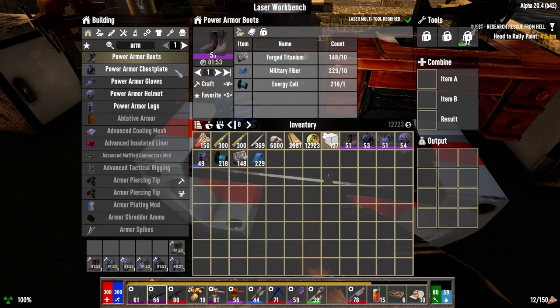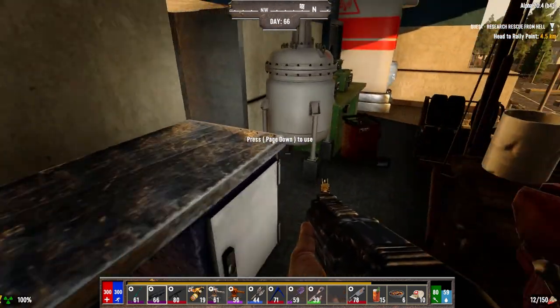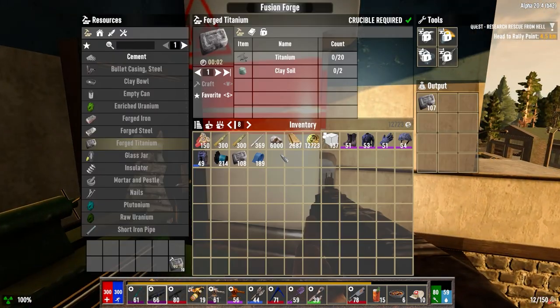Let's make another round of these guys — two, three, four, five. That should give me three of each, but they take a couple of minutes to pop. So while those are crafting, I got the fusion forge made last night. It's actually making the forged titanium that we need. I don't have a lot here — I could only make like 300. I do have some titanium left over. I didn't want to make it all in case we need it for other stuff.